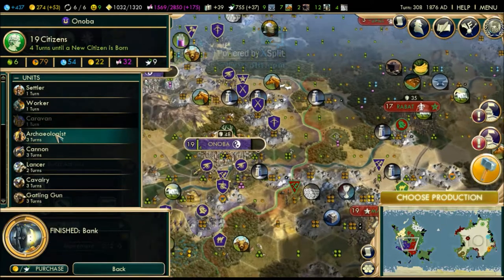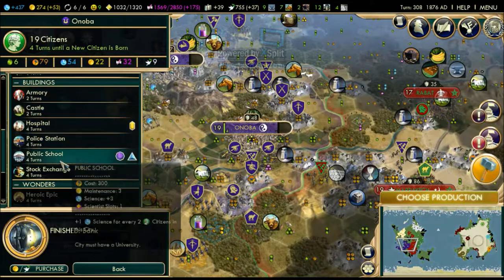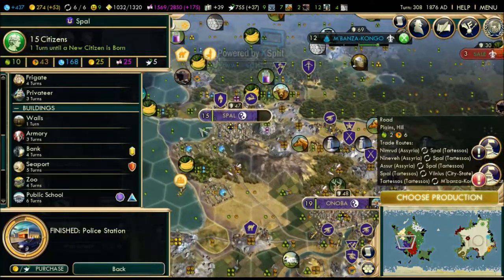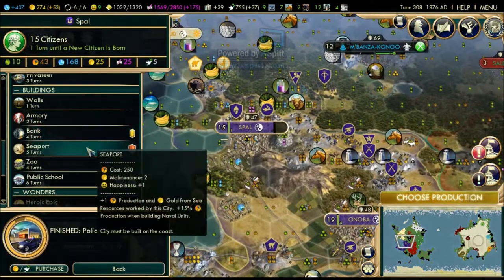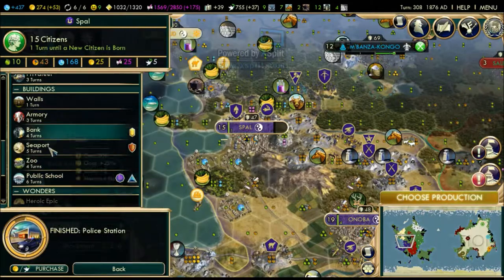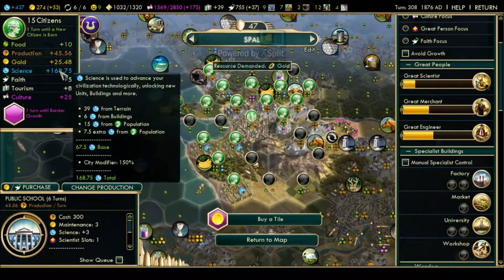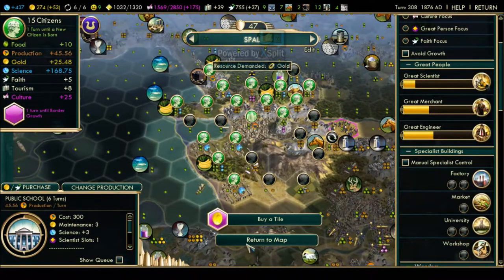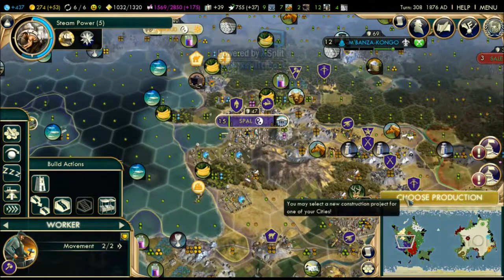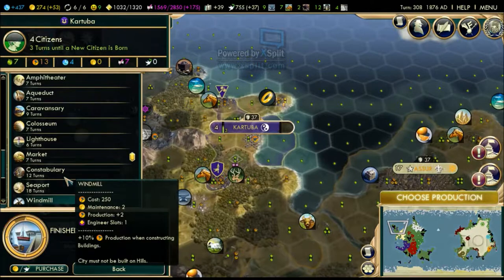Let's go for the public school - it will help us build the national intelligence agency which will increase the power of our own spies. An extra zoo isn't bad, but let's go for the public school since this is gonna be our major scientific city. 168 science - yikes, that's really good. We're currently making like 480 something total.